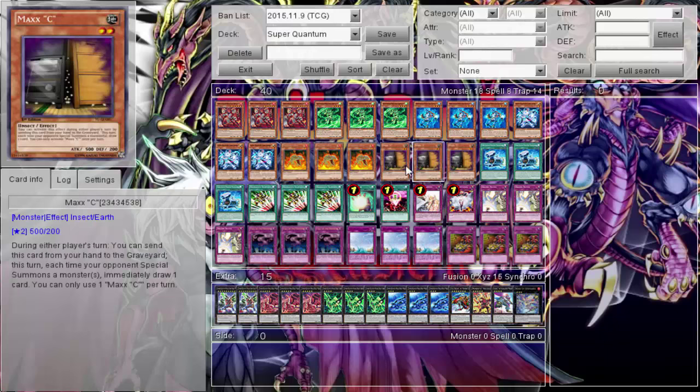Then we have triple Maxi — I wouldn't normally recommend triple in a deck where you want to see specific cards because you might draw into Maxi off of Maxi, and they don't stack. But in this deck I want to draw as many cards as possible so I can have plenty of cards to pitch for my field spell. Maxi is great — even if I draw into Maxi off Maxi, that's just another card I can pitch.